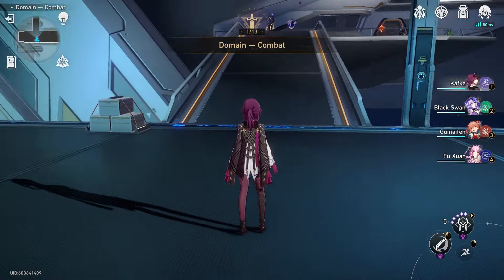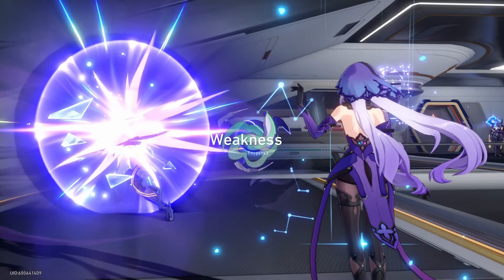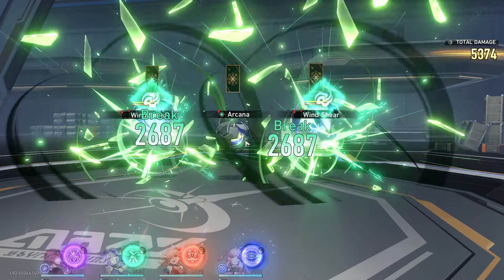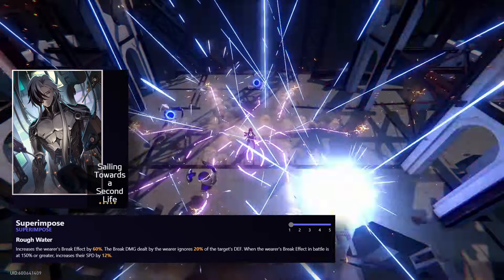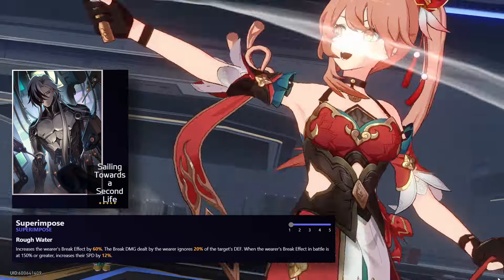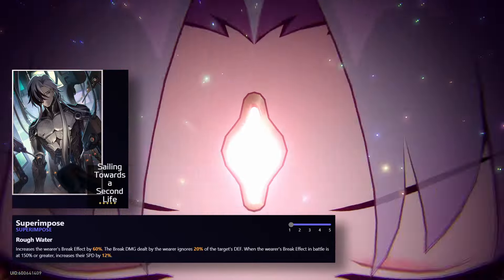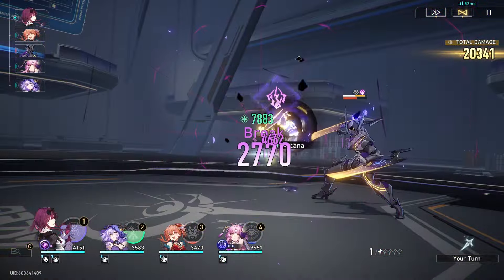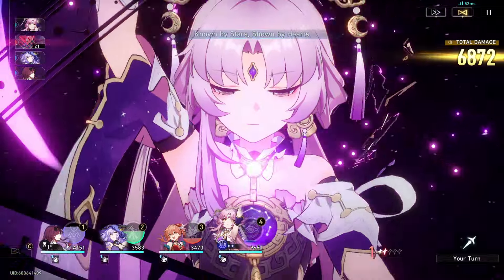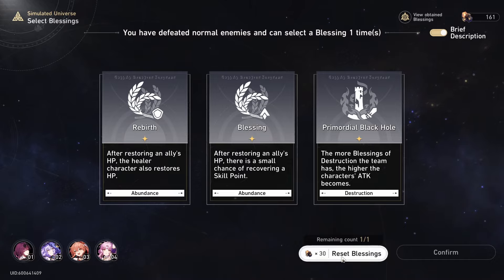Jumping over to the weapon banner, let's look at both light cones and whether they're good for Boothill and if you'd really need them. Boothill's light cone increases the wearer's break effect by 60%, and break damage dealt ignores 20% of the target's defense. When break effect in battle is 150% or higher, it increases speed by 12%. This ties directly into Boothill's bonus abilities.